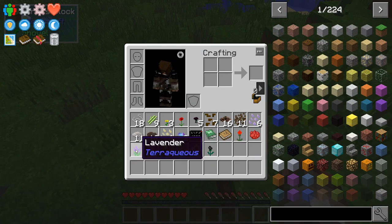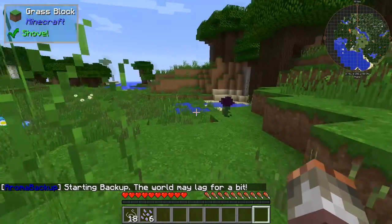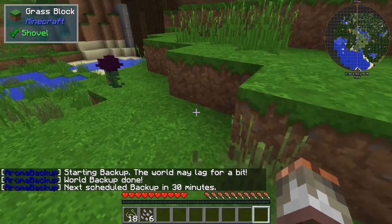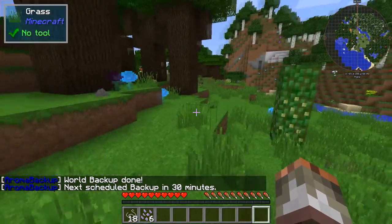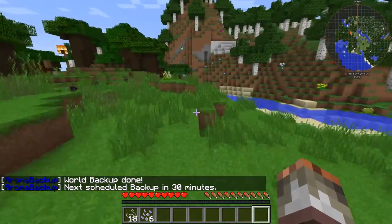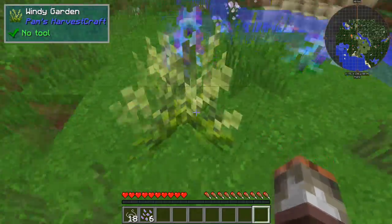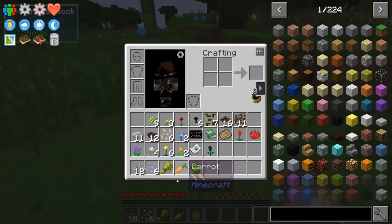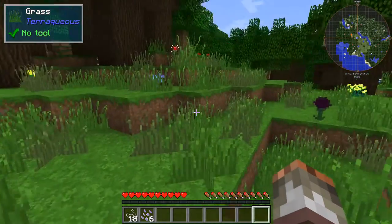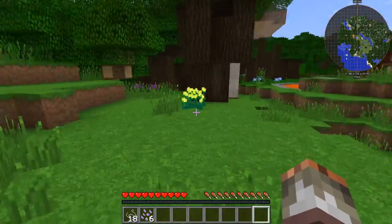Tip number two: everyone in modded Minecraft struggles with food at the start. A way to fix that — here are options two and three — we have windy gardens from Pam's HarvestCraft. You can grab them and they have a lot of different crops in them, which is great for starting out your Minecraft experience because they're going to help you grow a lot more farming goods.